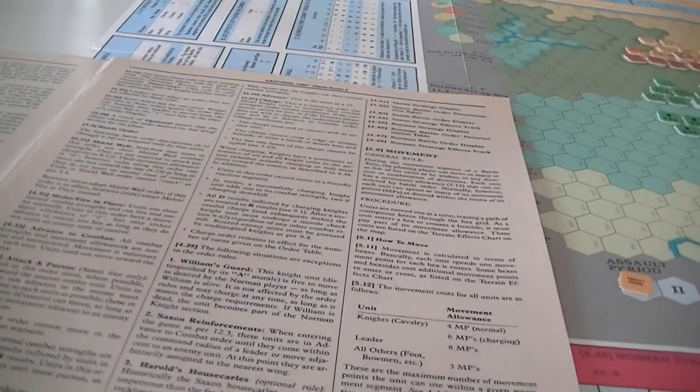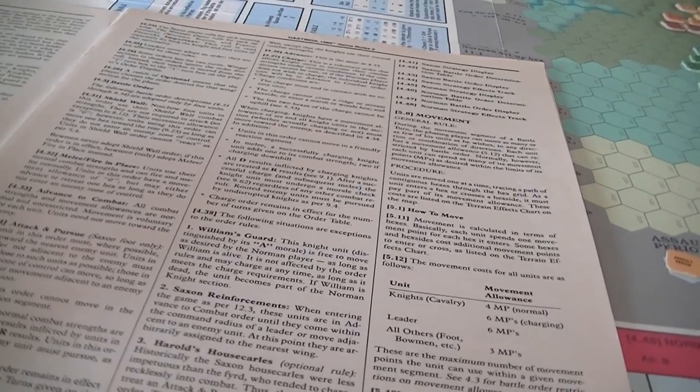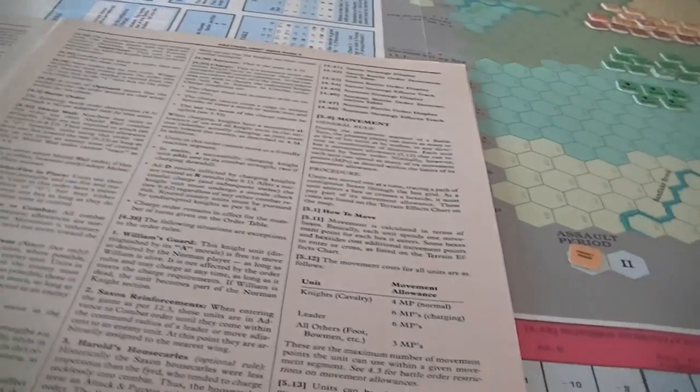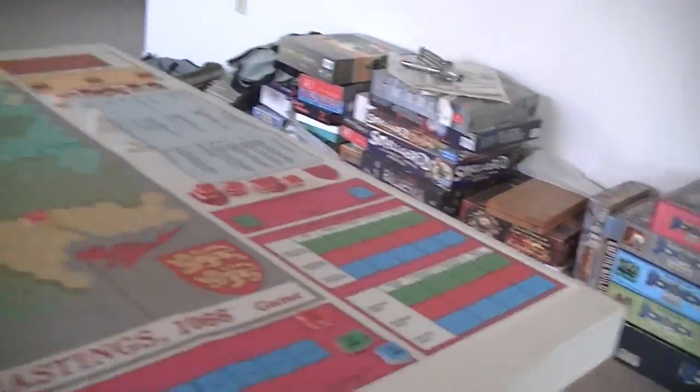Attack and pursue is for Saxon foot only. If in this order they must move towards the nearest enemy unit; if not adjacent to an enemy they must move as close as possible; if in an enemy zone of control they can move as long as they end up adjacent to an enemy unit. They cannot move during friendly reaction phase. In melee their combat strengths are normal, however if they give a D result it upgrades to an R, and if they route an enemy unit they must pursue. Attack and pursue remains in effect possibly for multiple turns.